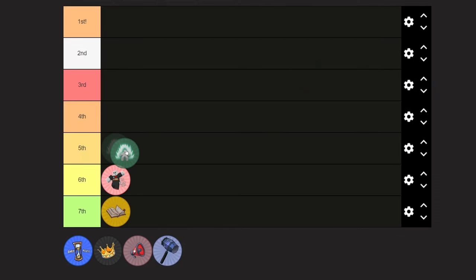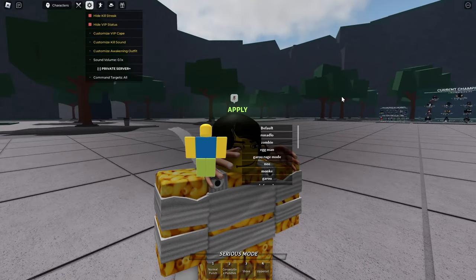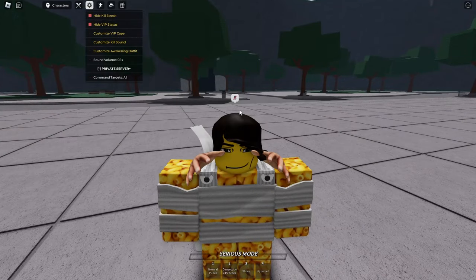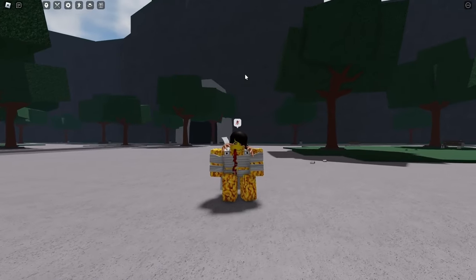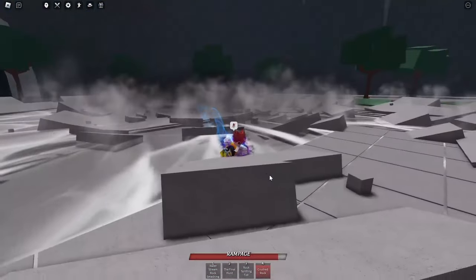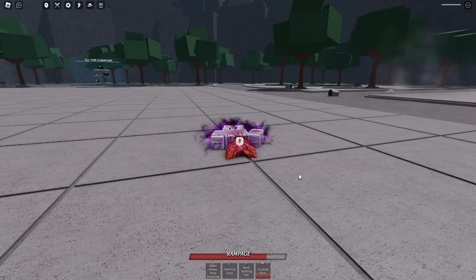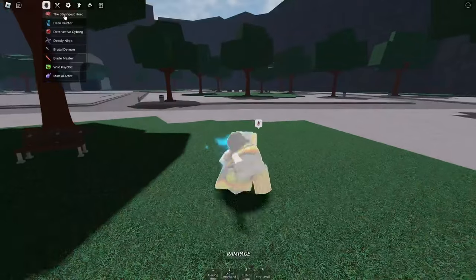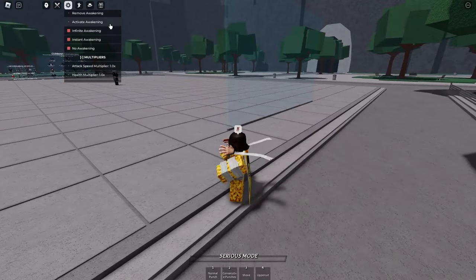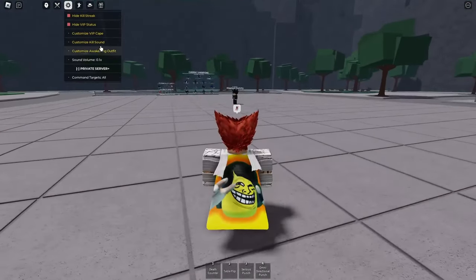In the number five spot is Awakening Outfit. What this does is it allows you to use some of your avatar. It's actually really cool. The reason why this is getting the fifth spot and not anything higher is one fatal flaw: the point of Saitama's ultimate, if you made Saitama, is to be stealthy, so when you use Awakening Outfit it kind of gives away that you have your ultimate. But hey, that's just one thing.